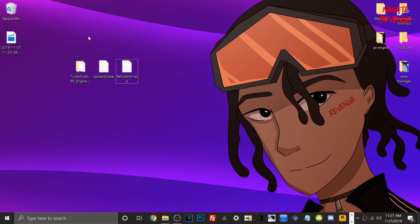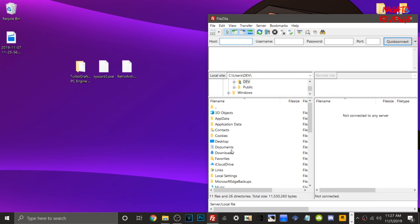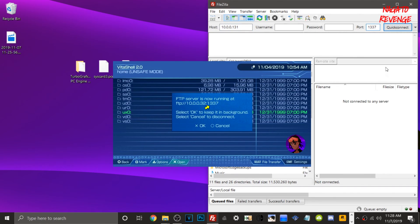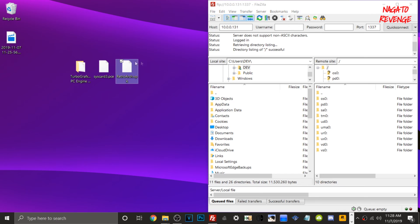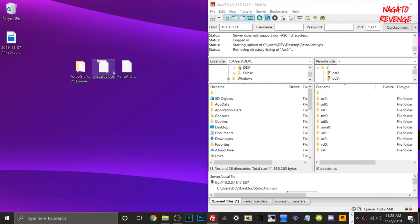If you're using a USB cable, hit Select on your device and transfer your files following the same directories. Since I'm using FileZilla FTP client, let's open it up. If you don't already have FileZilla on your PC, I'll have the installer in the link in description below. Type in your PlayStation Vita's IP address, and for the port just type 1337 — your IP will be different than mine but the port is the same. Hit Quick Connect, and you should see all your directories. Transfer over the RetroArch.vpk into UX0, then transfer over the syscard3.pce file.